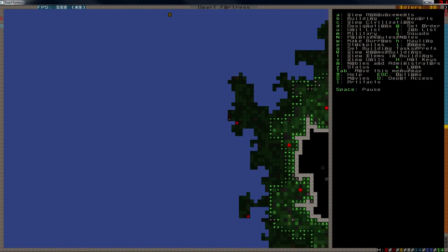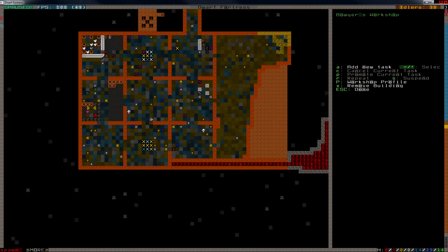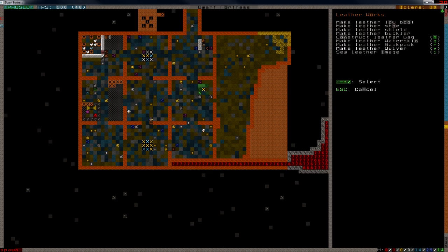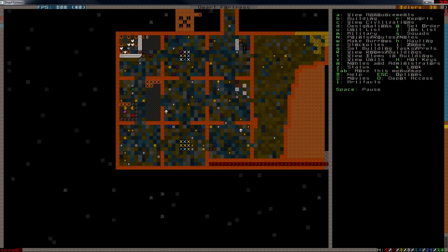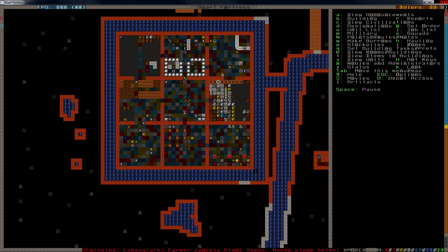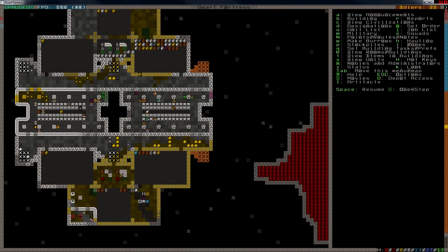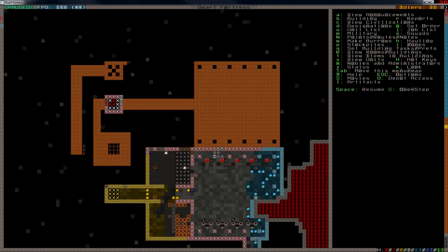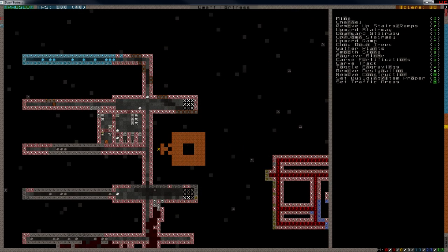Let's craft a whole bunch of them. Do we have a leather worker? Make leather bag — that will do. Perfect. Now these guys don't really have a job — my miners. They should have a job. I could dig this out, but I do want to start digging out the water system. Doing that will take a bit of effort.